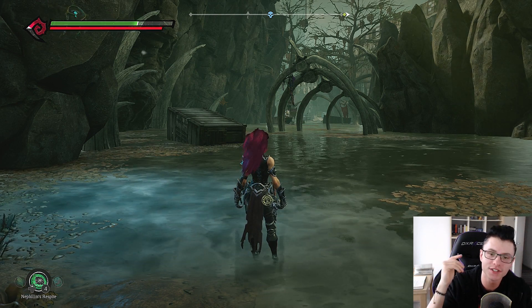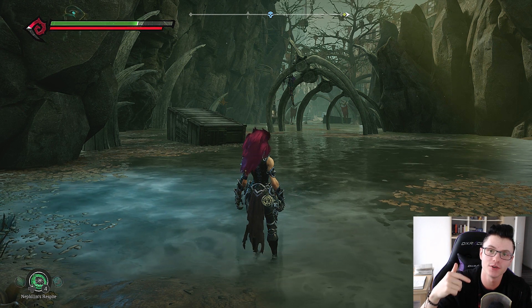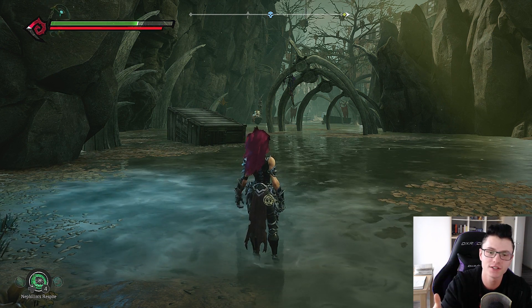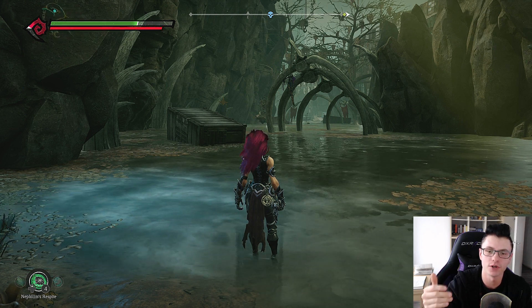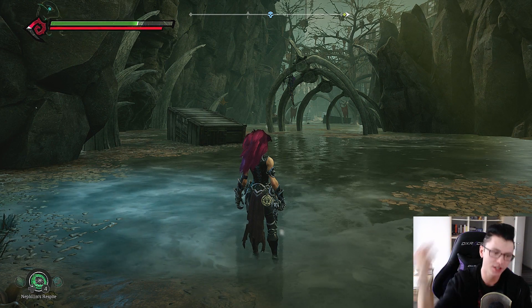Hey guys, welcome to part 6 of the ultimate walkthrough guide for Darksiders 3. In the last part we took down Everest and got to every side area with the Storm Hollow. Now we are in the Bonelands and we're going to go to this area, up towards Lust, and then the part will end there if everything goes right. So let's get started.